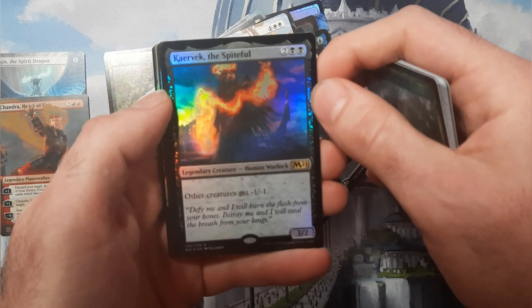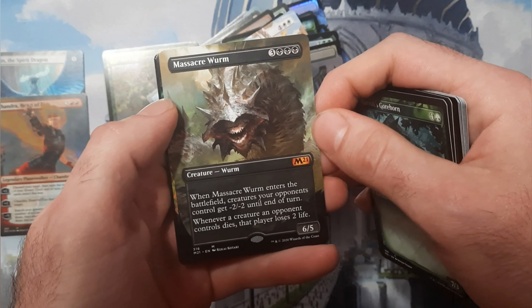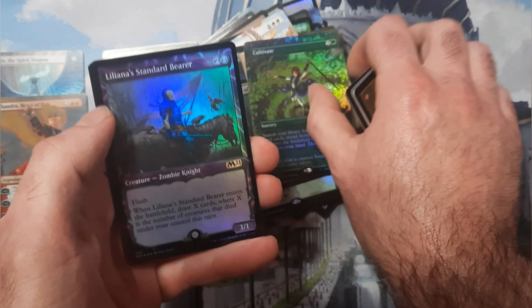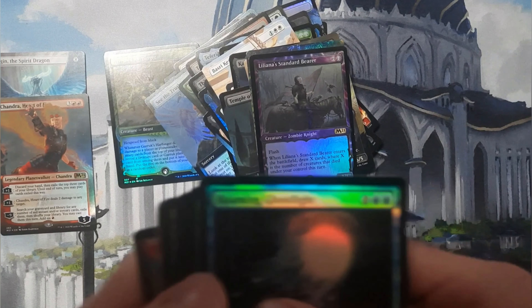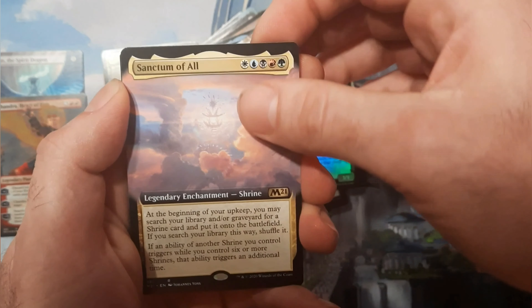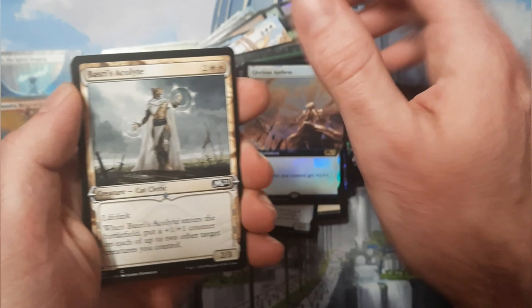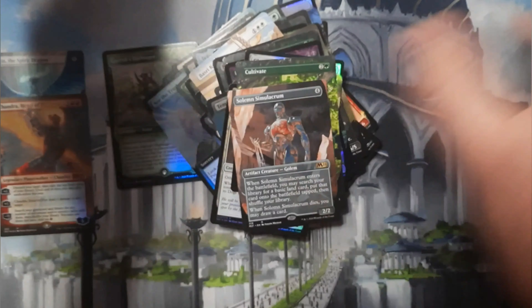All right, another Temple of Epiphany — these scrylands are not worth much. Extended art foil right there — Massacre Worm — that thing is still fetching decent money. Cultivate is everywhere, and then we got the standard bear right there, Liliana. Sanctum of All — I've been surprised, I guess people do make shrine decks because this card does sell a lot online. Glorious Anthem, the card that had to replace Crusade. More simulacrums, and yeah we're hitting all the duplication here — two packs left.